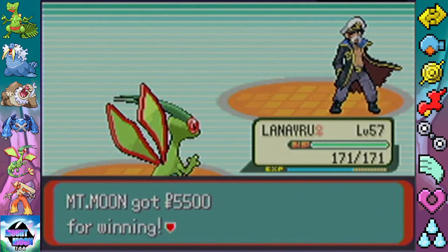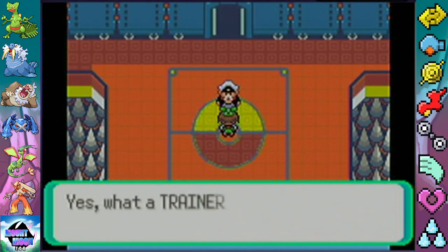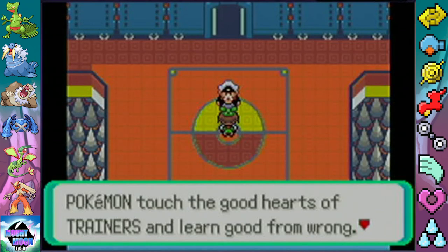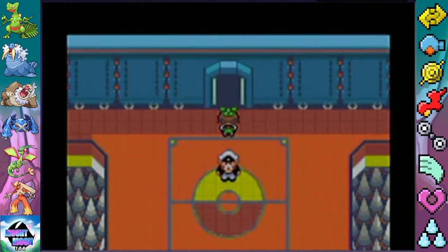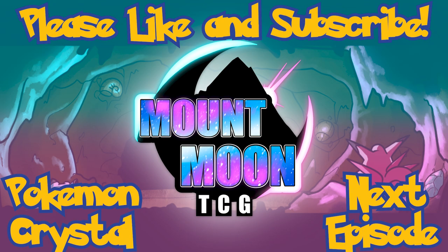Superb — it should be said. You deserve every credit for coming this far. What a trainer needs is a virtuous heart. Pokémon touch the good hearts of trainers and grow strong. Go onwards — the champion is waiting. Do we want to do the champion on the next episode? We could, but then the next episode might be very short — well, there's credits and post-game content. Alright, we will save the champion for the next episode! Make sure you hit that like button, comment, share, subscribe, and be sure to join us for more awesome perks right here on Mount Moon TCG.